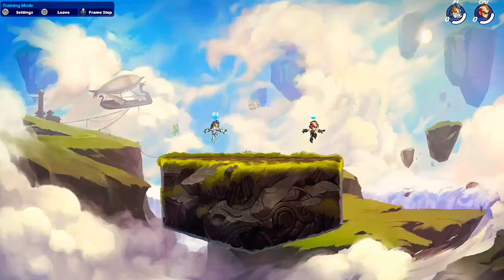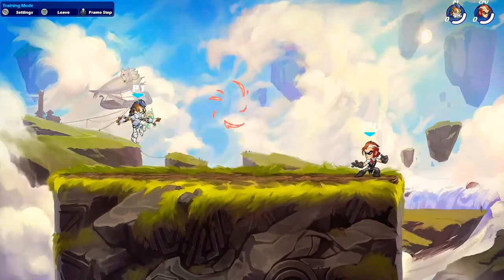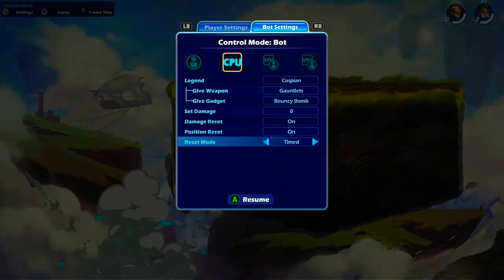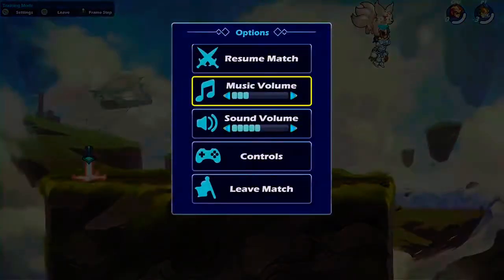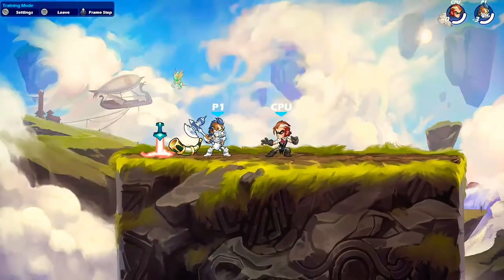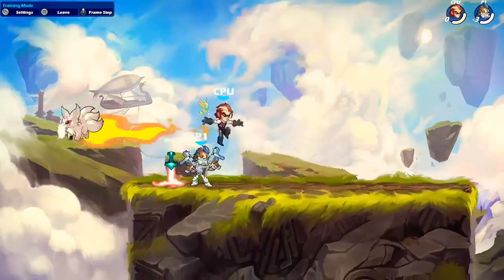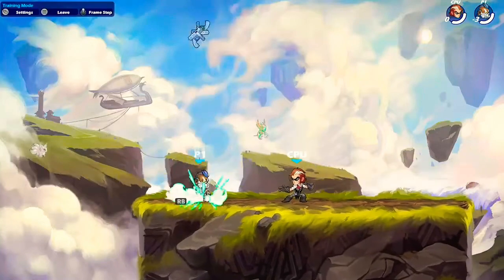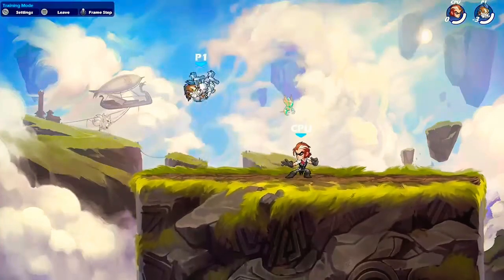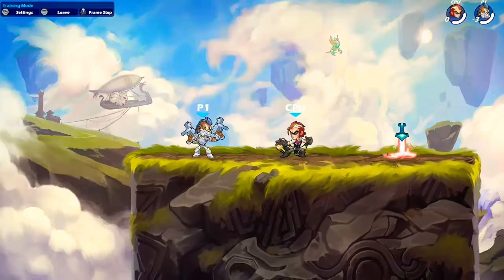Hey guys, welcome to this YouTube video. This video is a simple, short guide on Braza — how to maximize him and be good with him. My Rayman is level 84 and I primarily use his axe; my gun skills are decent. I'm not going to say he's a good or bad character — for professional examples look up Cody Travis — but I want you to get your own feel for him.